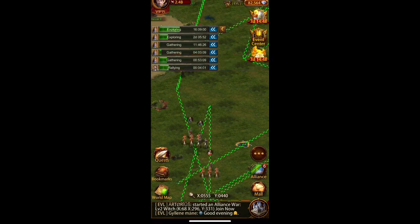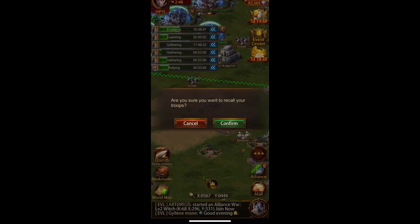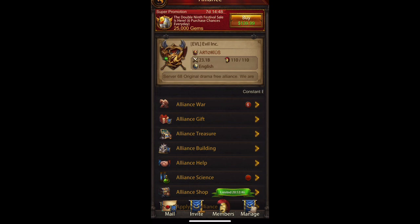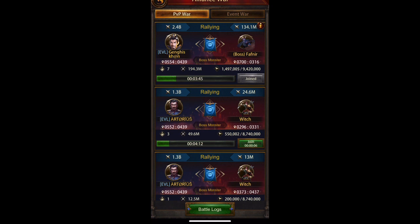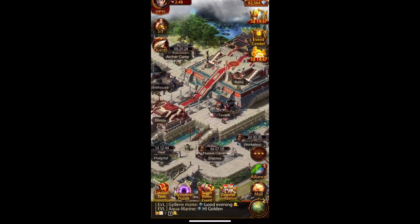Hey guys, welcome back. This is Genghis on server 68. I had a request from a subscriber to do a video on how to obtain gems for free in the game, or various other ways — basically all the ways that you can get them. I'll give you the ways that will cost you money and the ways that are free. Anything that costs money is kind of a way to speed up your progress.